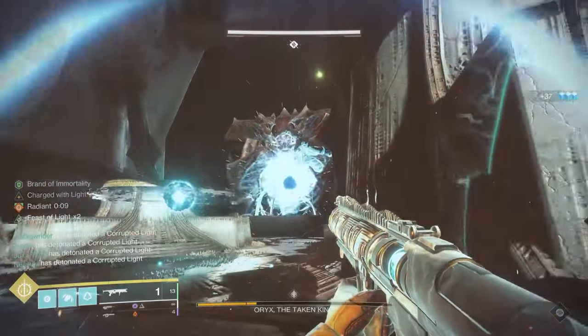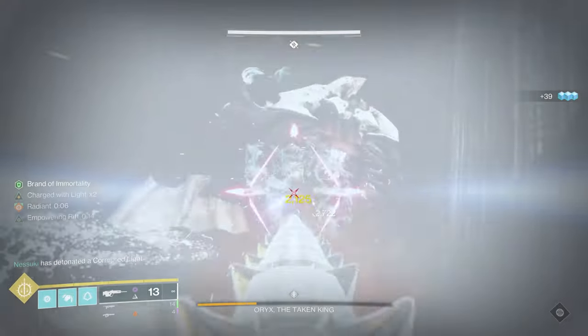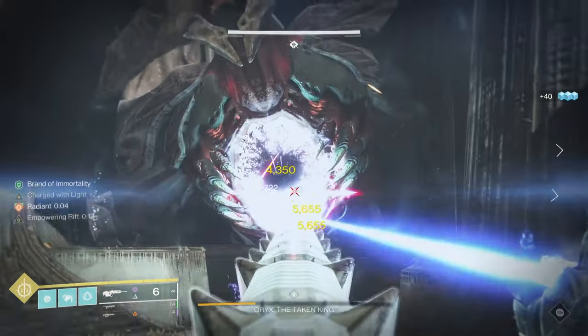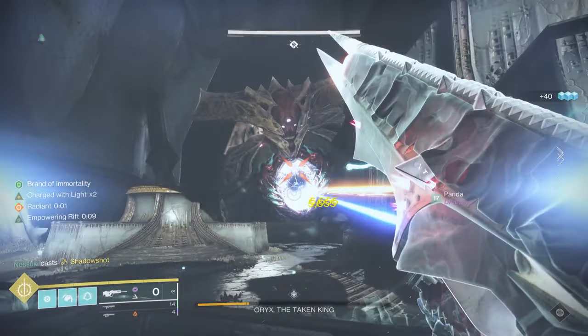You'll know you're complete when your screen says somebody detonated the bomb. As soon as that happens, hightail it back to the middle of the arena — if you don't do this quickly enough you're going to die. Get into the invisibility shield. At that point that will break his shield, and once his shield is broken you can do DPS.